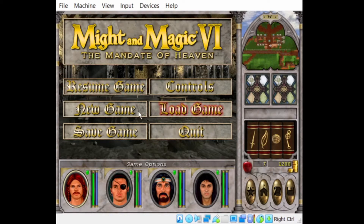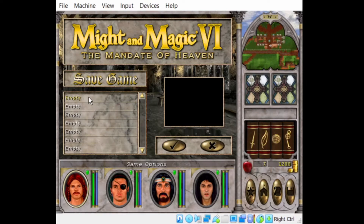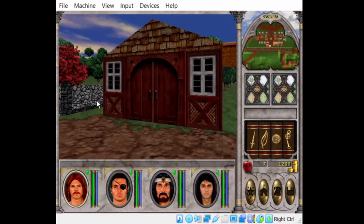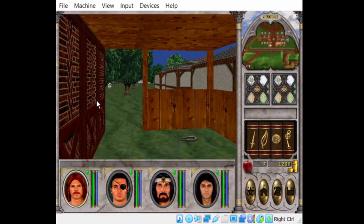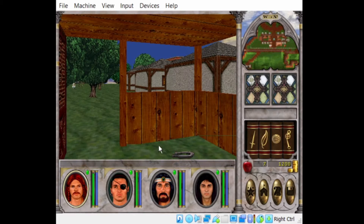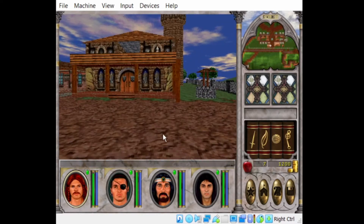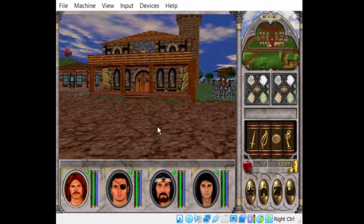I'm going to go ahead and save this game here. There are some little horseshoes over here I can pick up. To pick up something you can either point with it and click, or just face it with your character and hit the space bar and they'll pick it up.